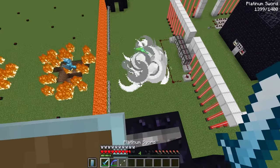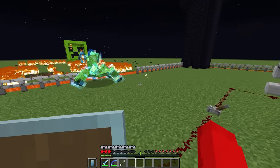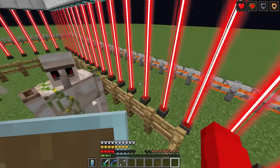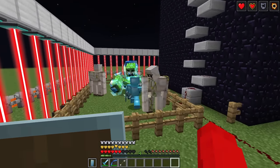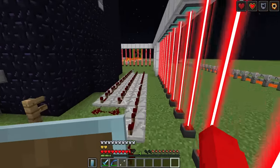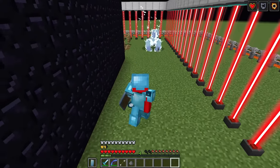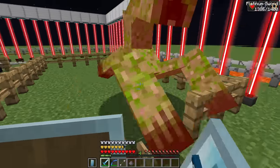The fight intensifies — Nico takes heavy damage and needs his shield. Cash runs into the house to release the iron golems. Baby creepers also appear. The iron golems aren't attacking effectively, and the mutant creeper kills one of them. The creeper starts pulling Cash in and they're struggling to deal damage.